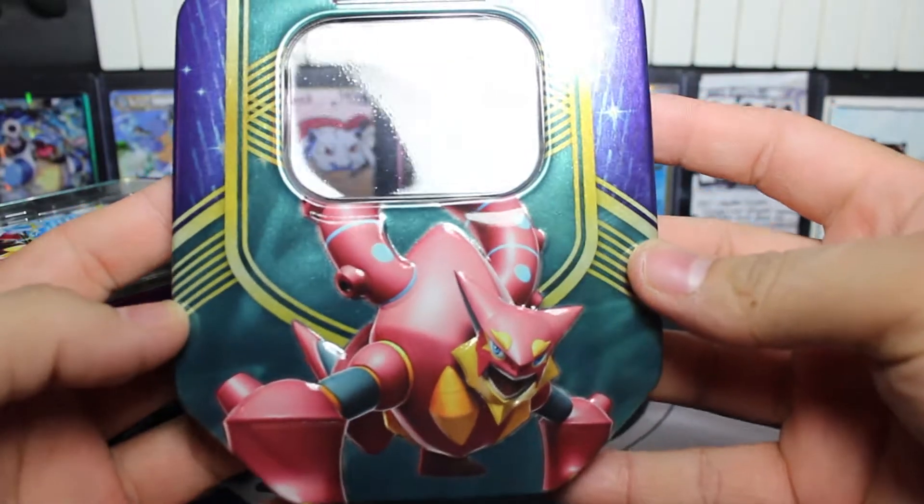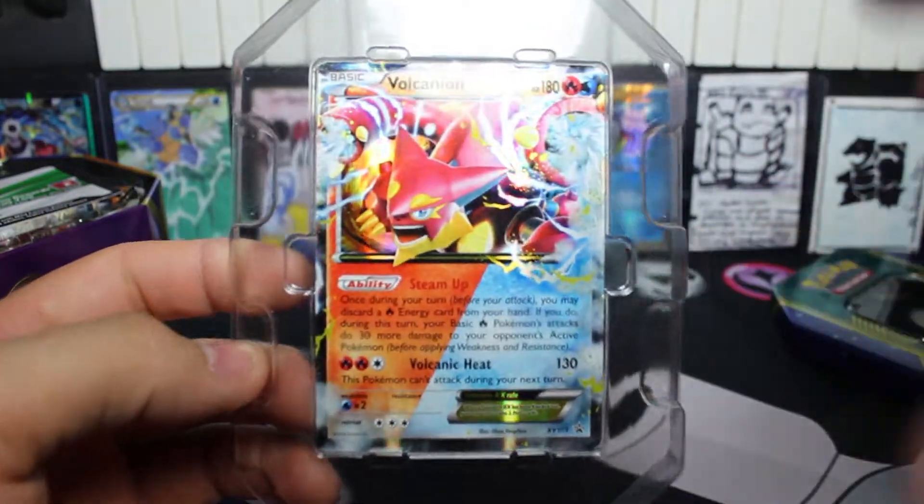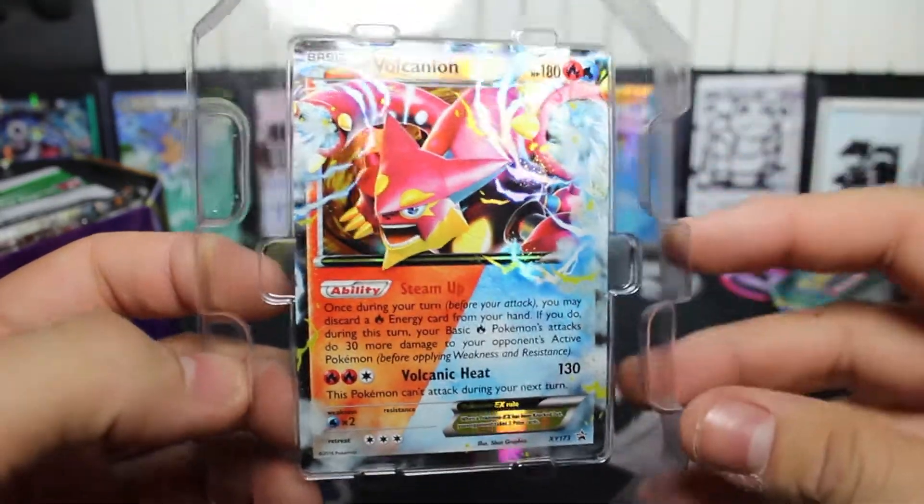Alright, so we got it open. We took the wrapper off. Here is the top of the tin — you can see it already. And here is our dual type Volcanion EX promo card. Looks really awesome. Put that back there for right now and take everything out.